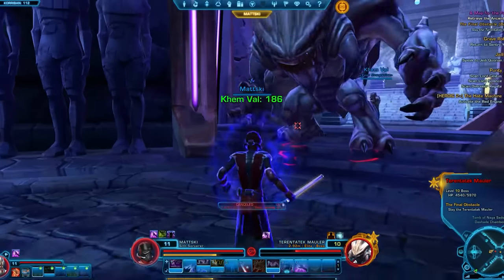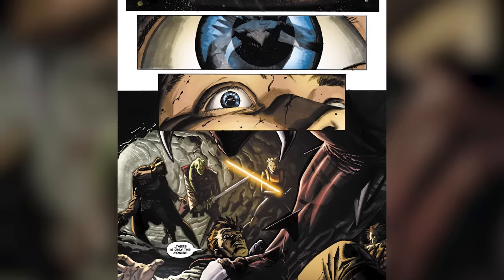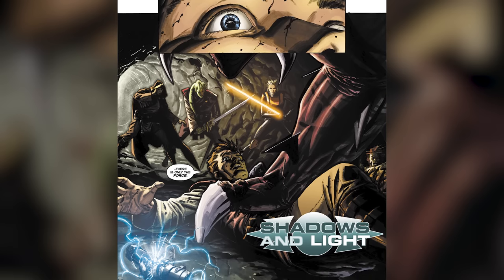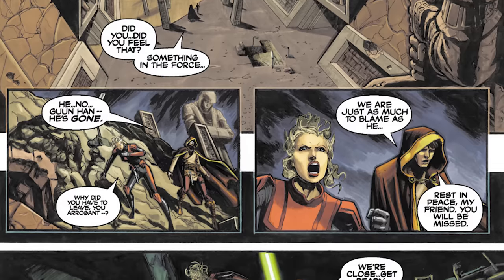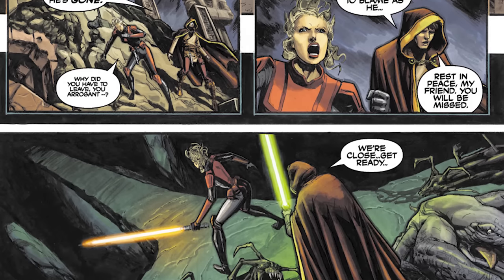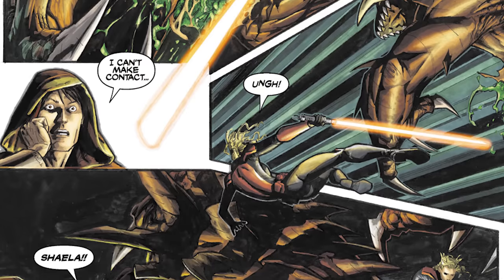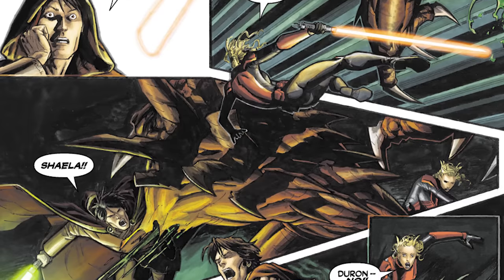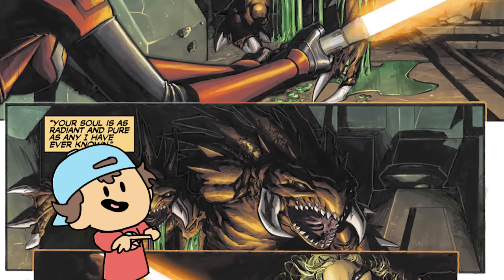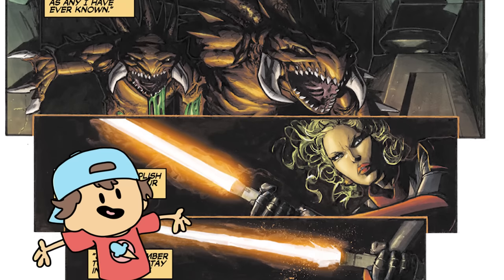In 2005, Star Wars Tales issue 23 came out with a story called Shadows and Light, about three Jedi Masters roaming the galaxy on a hunt to kill Sith spawn — more specifically, Tarentatecs. Two of the Jedi fall in love and the other disapproves and leaves to hunt on his own. He encounters the Tarentatec known as the Great Beast, which the local Wookiees use as a coming-of-age test — very few survived the encounter. The lone Jedi was killed, and the two in love encountered one next, but because one had fallen to the dark side she was unable to use her weapon, and they both perished as well. A really cool, short read.